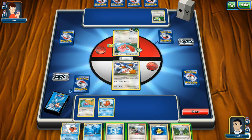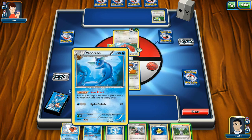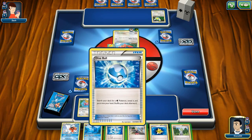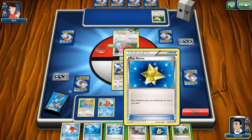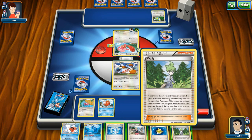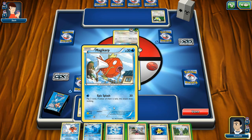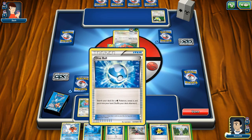I need energy cards, oh my gosh — that's what's missing. I can't power up my Pokemon. I need to draw. I'm sort of stuck here — I would need energy to put on the Doduo so I can't do anything.